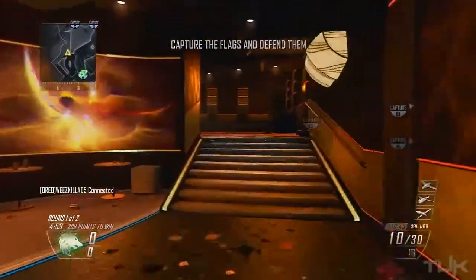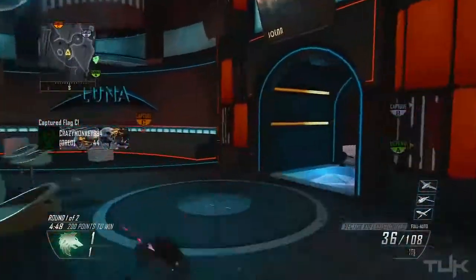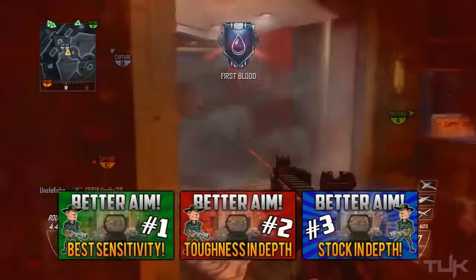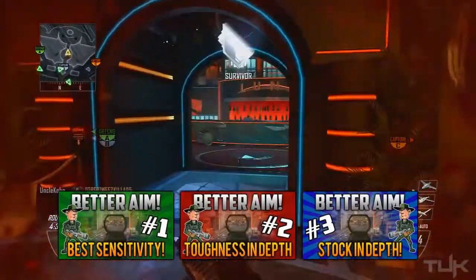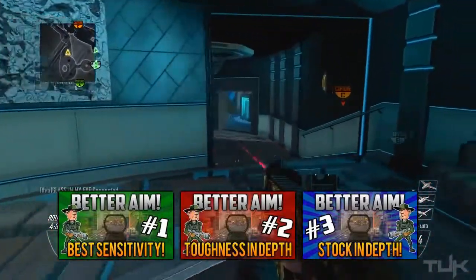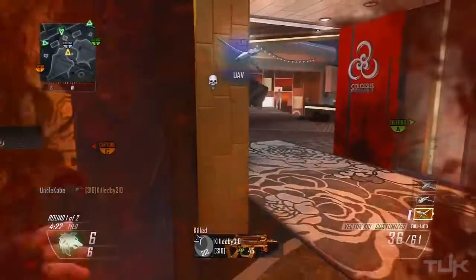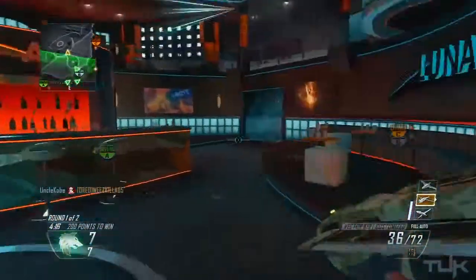What's going on guys, it is Kobe back again with another Black Ops 2 tips and tricks video. Today's video is part 4 of my series where I give you tips to improve your aim accuracy and gun skill so you win more gunfights. We're going to be covering hip firing — when it's ideal and most effective — things that affect your hip fire ability, and the laser sight attachment.